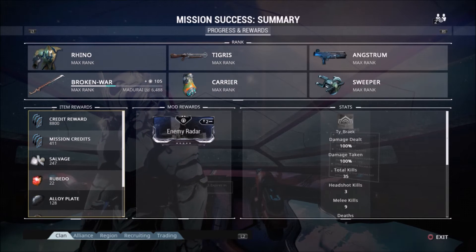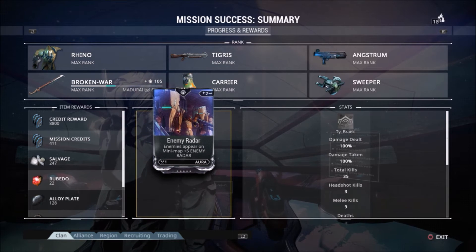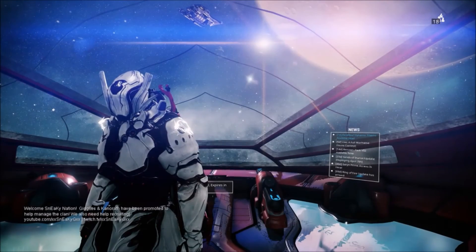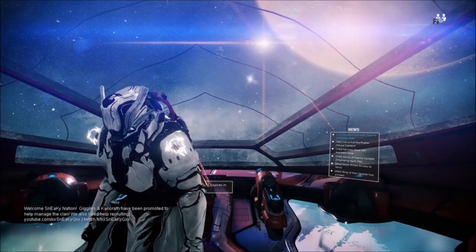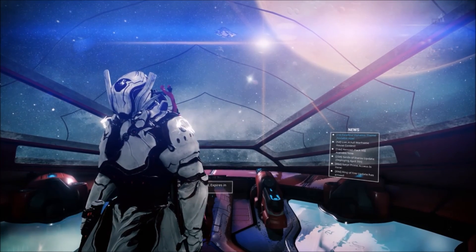In my opinion, I basically just use Energy Siphon or Steel Charge, but if you want Enemy Radar and you also want to raise up your mod capacity on your warframes, go ahead and pick up Enemy Radar. Other than that, it doesn't really have much use. If you enjoyed this video, make sure to drop a like and subscribe for more Warframe videos. Thanks so much for watching, and I'll see you guys in the next one.